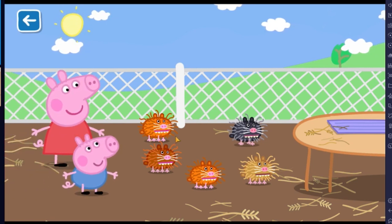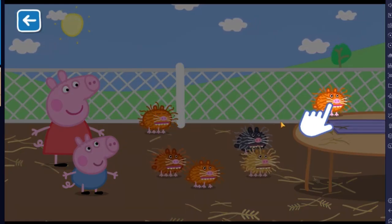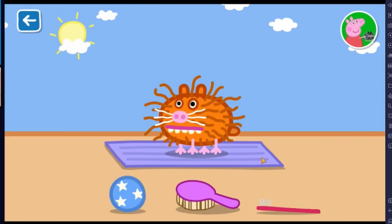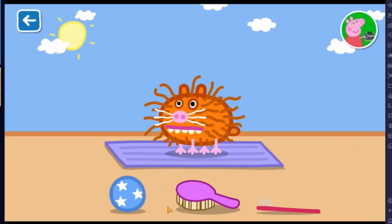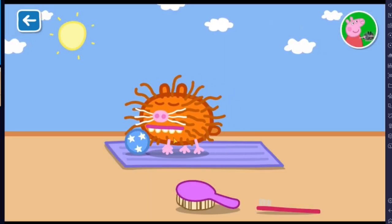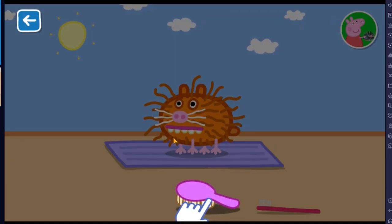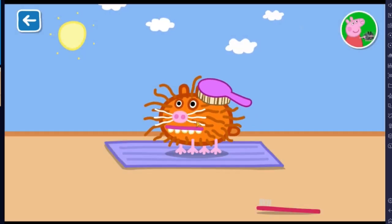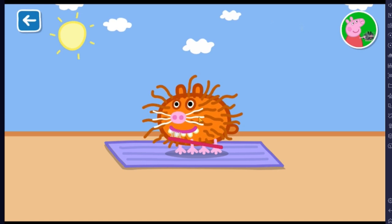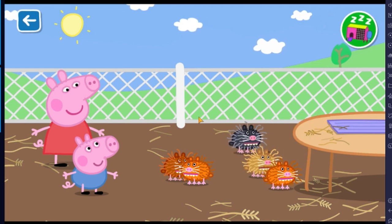Oh look, there's a guinea pig! There are so many options — you can feed them and more. You can pick up a guinea pig and put it on the table to play with. Select any of the options below to begin caring for your guinea pig. I'm going to pick this ball — it has two stars. It doesn't want the ball. Let's try this hairbrush — it looks like he loves it. Let's brush his teeth now, aw he's smiling. Well done, you have looked after this guinea pig very well indeed.